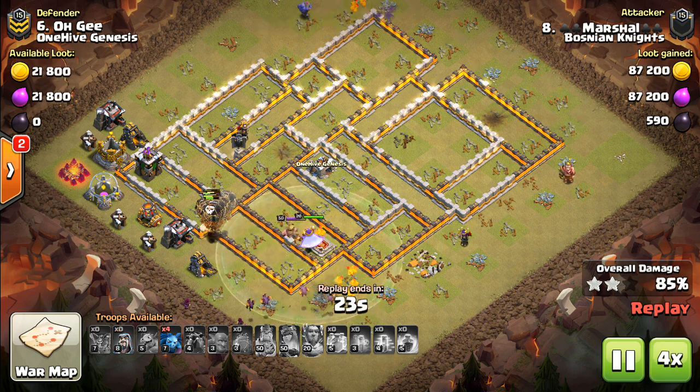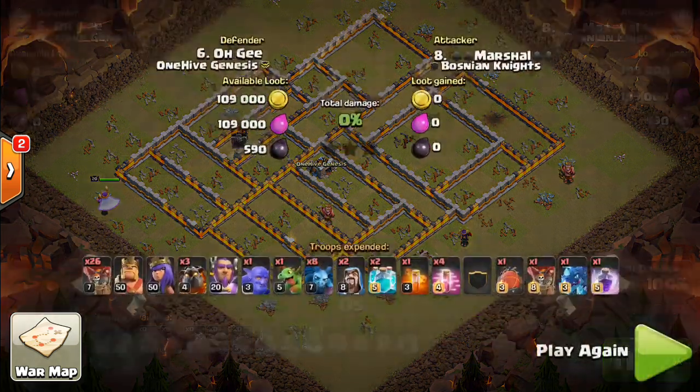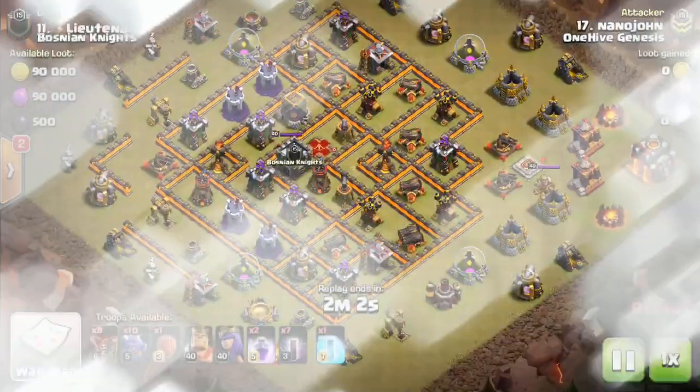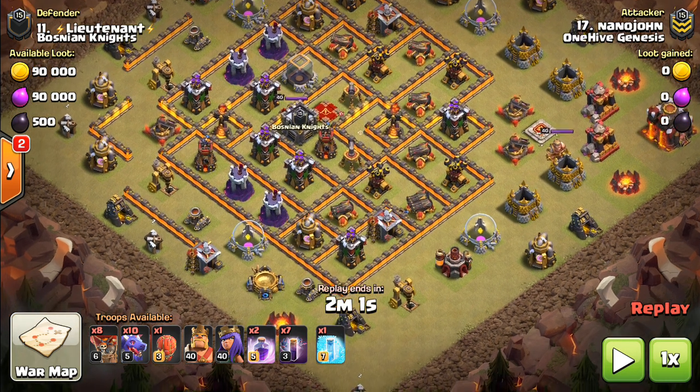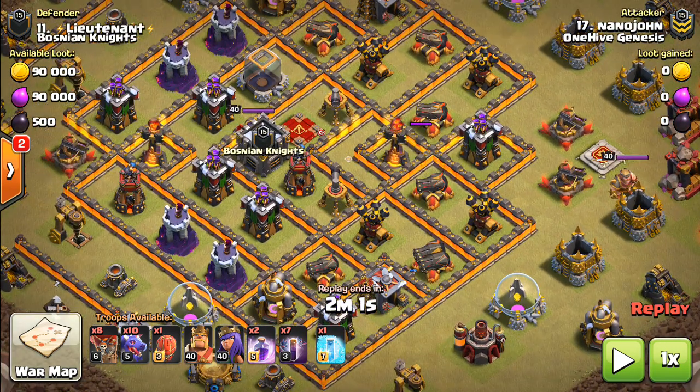Next one is number 11 — Nanojohn — and this base should scream Dragbat. There are a few different reasons. First, it's very compact — it's pretty much all defenses within the walls, besides a barracks here and there, the CC, the Queen, and the DE storage. It's very heavily defense-focused within the base. Everything's very compact. But most importantly, look at where the wizard towers are — look at this multi. This guy's thinking, 'I can cover these air defenses with my multi, now they can't use the bat spell.' Well, that's the exact wrong thing to think.